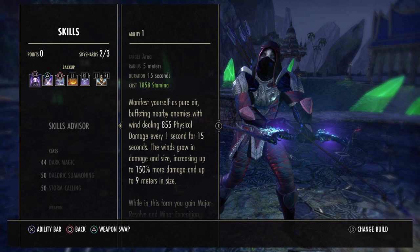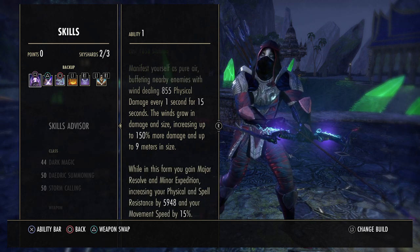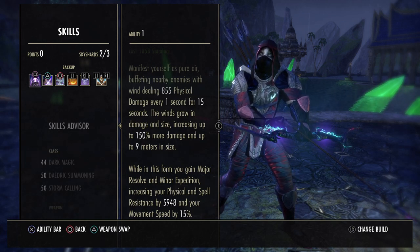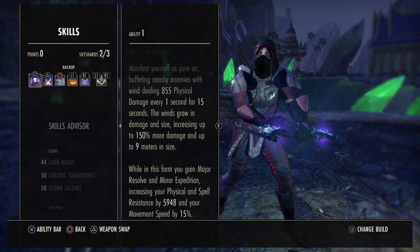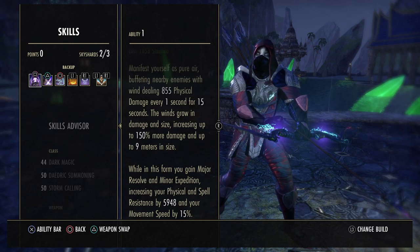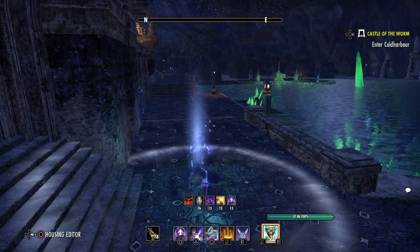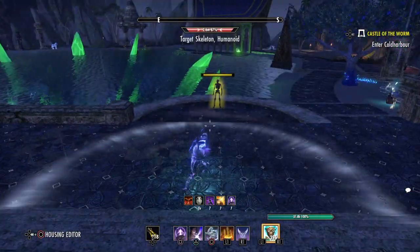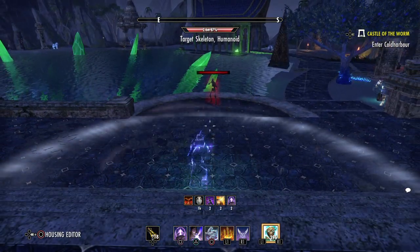The next thing we've got is Hurricane. This will pretty much transform you into a wind, dealing physical damage to everything around you every one second, and the circle grows in size. While in this form, you gain major resolve and minor expedition, increasing your physical and spell resistance — that is how we get up to about 17k resistances — and your movement speed by 15%, so you'll be super fast and a bit tankier.